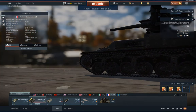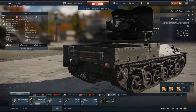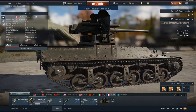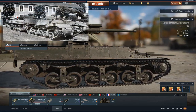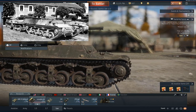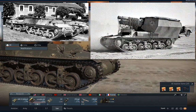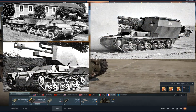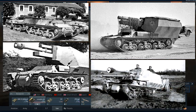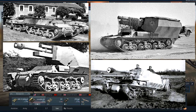Of course, it was the Germans. So after the fall of France, the Germans seized 360 of them and used them for all kinds of things. They used it as a supply vehicle and ammunition carrier. They put a 15 centimeter howitzer on it, they put a 10.5 centimeter howitzer on it, and it was actually the basis for the very first Marder 1 that also used this Lorraine chassis.